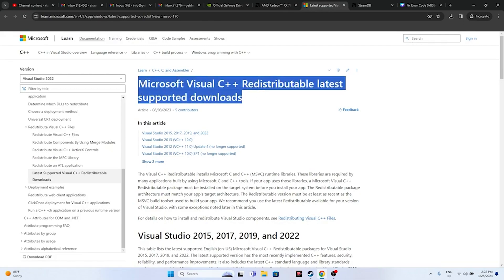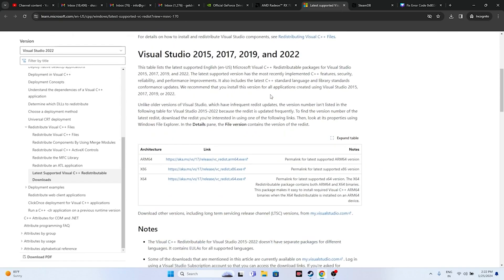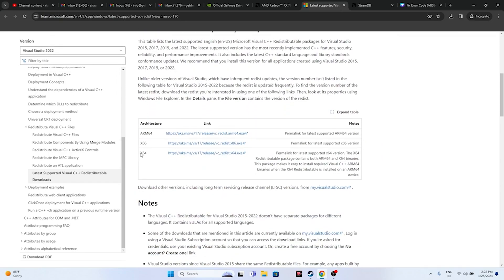Also try installing Microsoft Visual C++ redistributables. This fix was mentioned across Reddit, Quora, and the Steam community and helped many users. Go to the link provided in the description — download the X64 version if your system is 64-bit, or X86 if it is 32-bit — install it, restart your PC, and try launching the game.